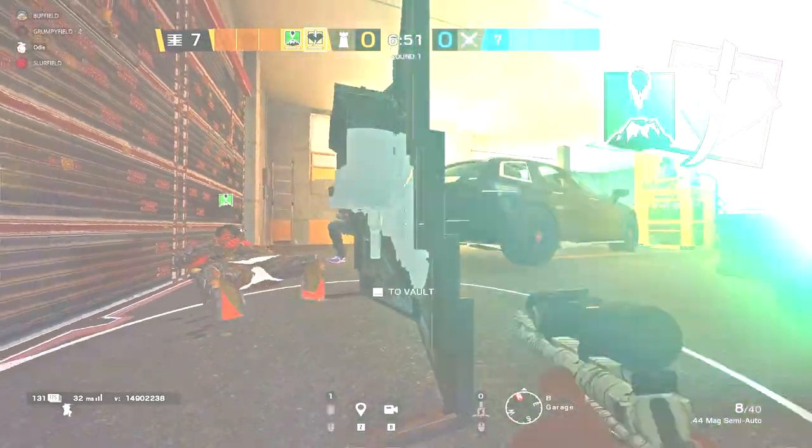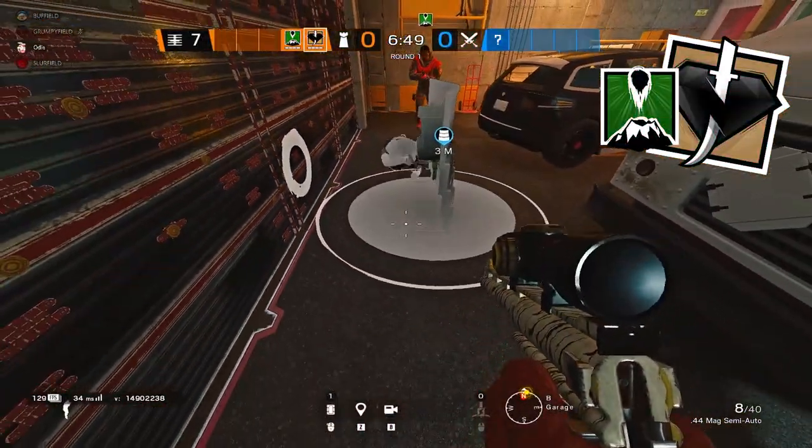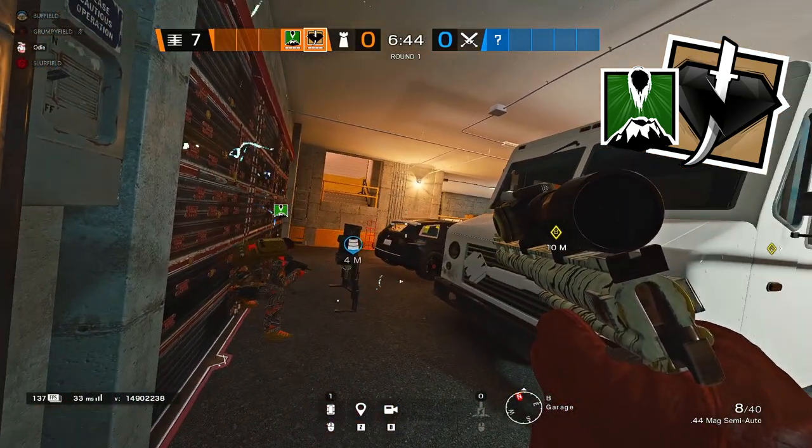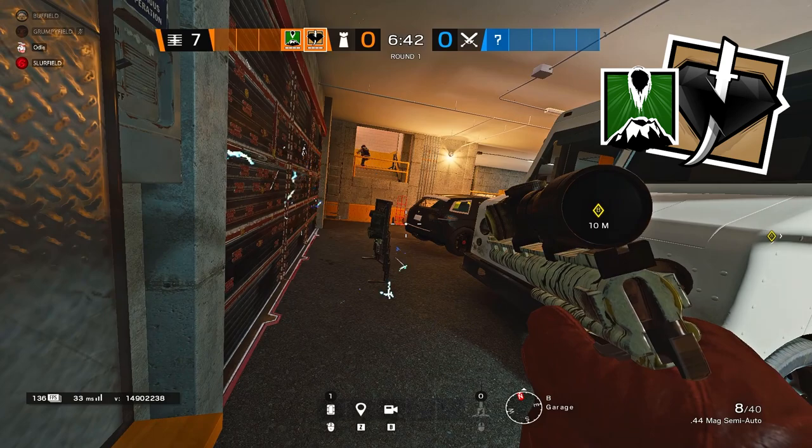Something I've seen in Pro League is when you play Kaid and Goyo together and actually put a Kaid charge underneath the Goyo shield on the main wall, you can get two reinforced walls and IQ cannot destroy the Kaid charge off of the shield.